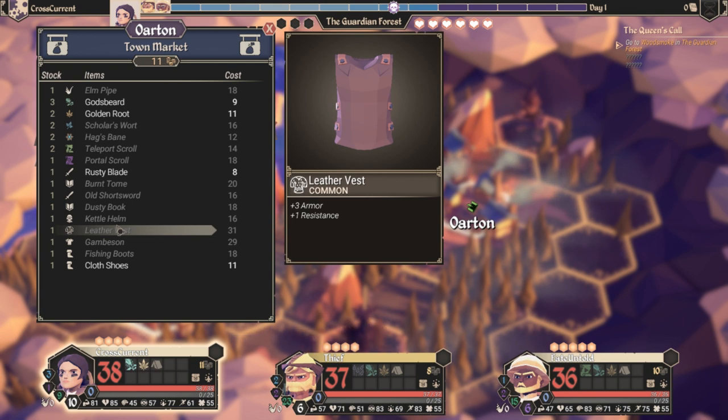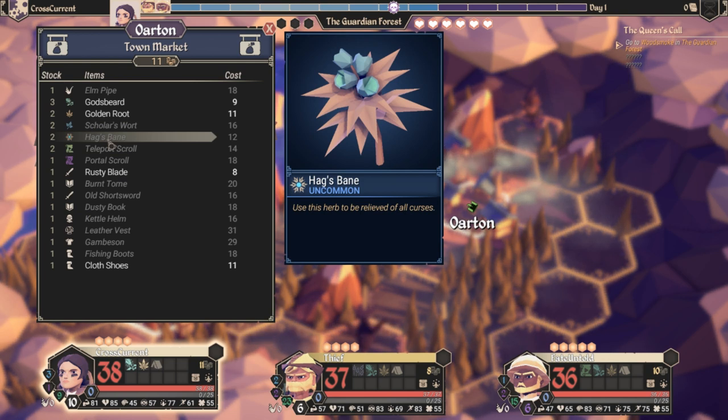Curses do not go away after battle, so that's why you get Hagsbane. The Panax basically removes stuff that could hurt you during battle. Poison goes after battle, so that's another thing to keep in mind.